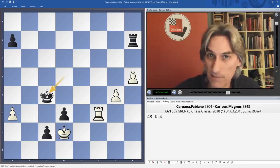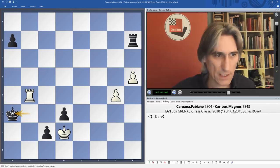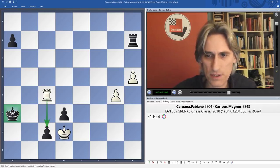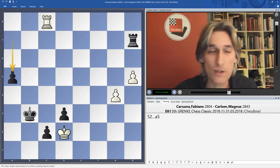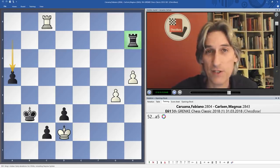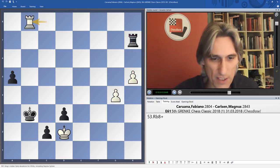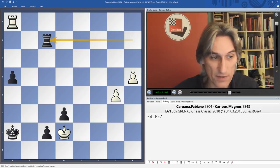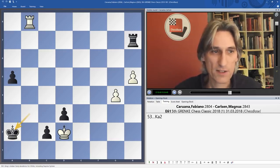If White simply waits with rook f3, we bring the king in as advertised, and if the rook goes backwards, we just take on a3. So let's try rook b4 check — at least activating the rook, putting it behind the pawn, and cutting the king somewhat. We'll play king there, then a5. This is the basic plan: advance the a-pawn, and because the rook stands on h7 it's very difficult for White to get any counterplay. So let's give some checks and see if that does anything — if the rook goes to a8, this actually wins without difficulty, so White's rook has to stay behind the pawn.